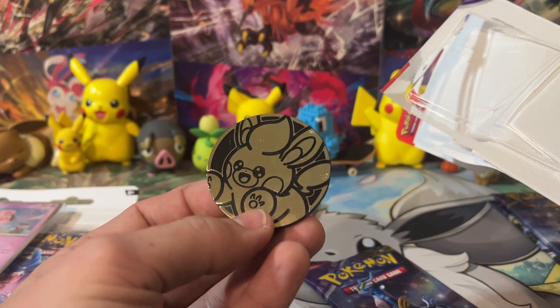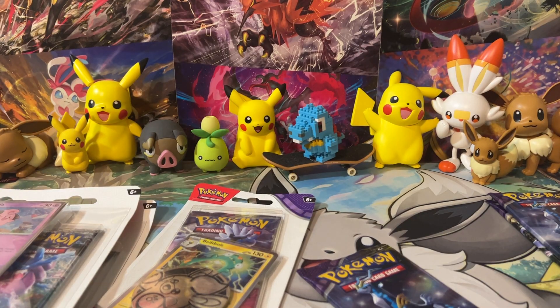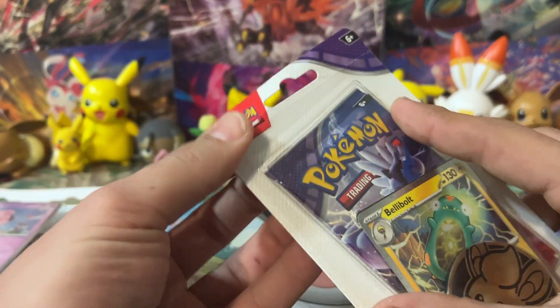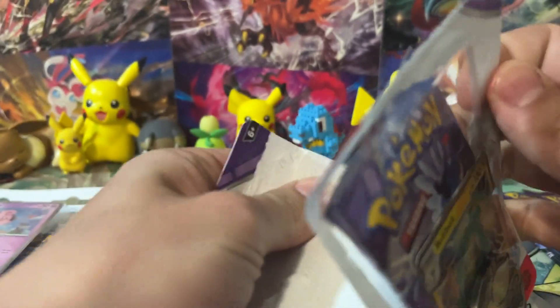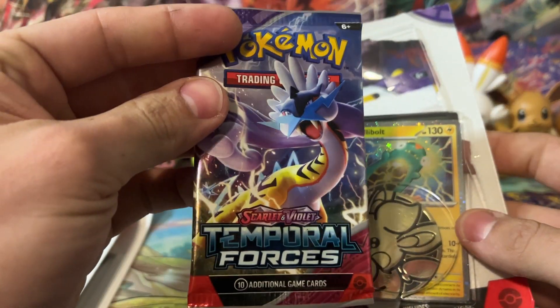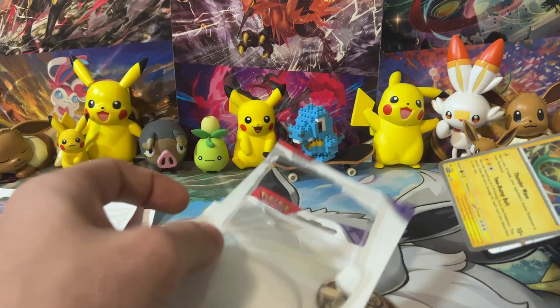Let me know what you guys think. It's kind of a little bit too shiny to look at. We're going to toss that off to the side and get into our next single-pack blister. This one's got Bellybolt. I like Bellybolt - I thought Bellybolt was really cool when Scarlet and Violet came out. Tadbolt is a little bit strange, but Bellybolt's cool.